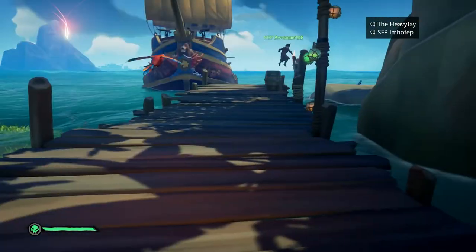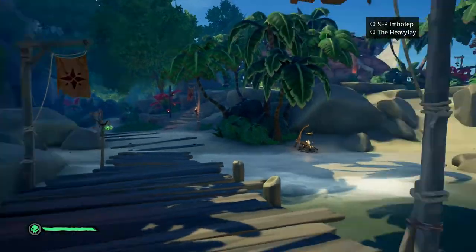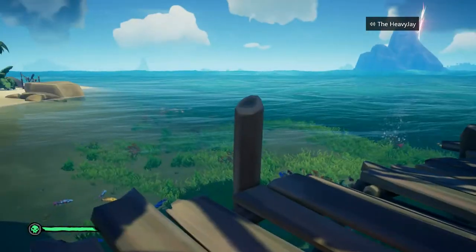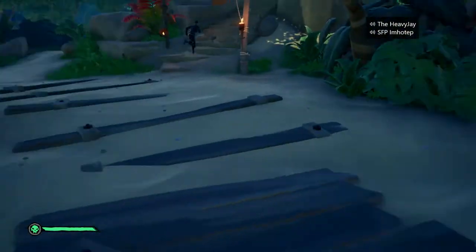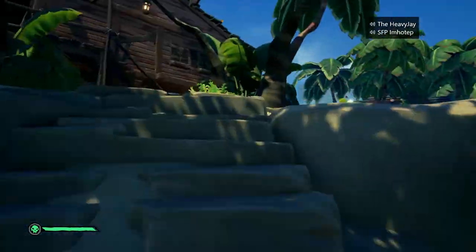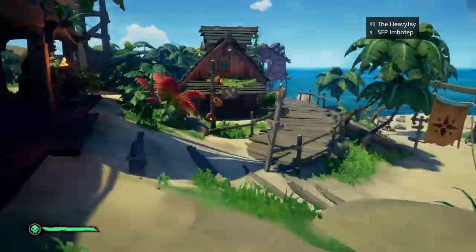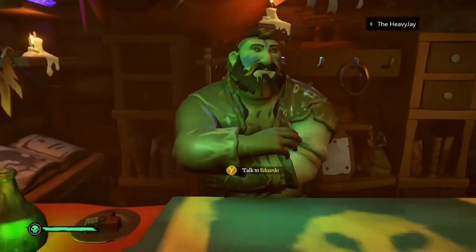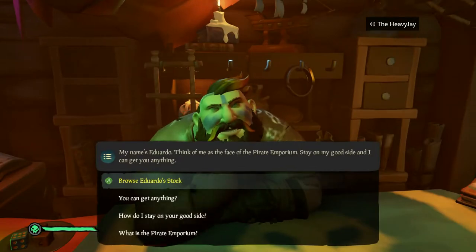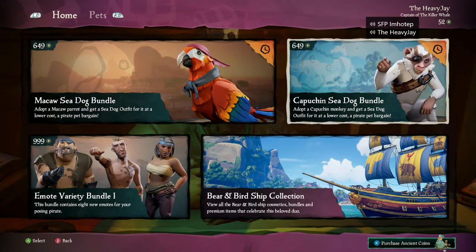Alright, a couple things we're going to do first: we're going to check out the Emporium and then we're going to check out Duke's to see what he has in the way of old cosmetics that you can't get anymore that have a new flare on them. There's pets and of course you guys have seen the Banjo Kazooie ship skin, which is just freaking awesome — there's all kinds of stuff here.